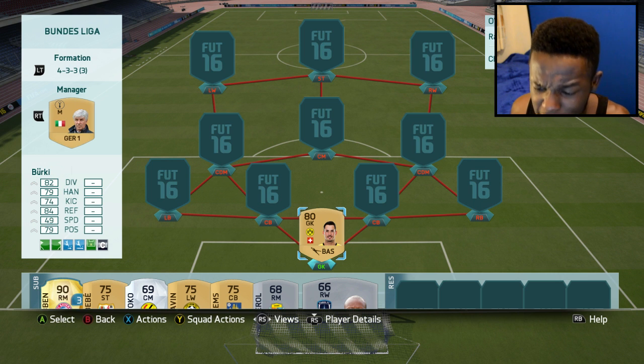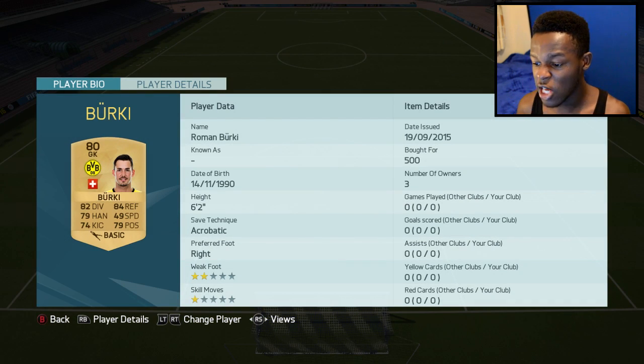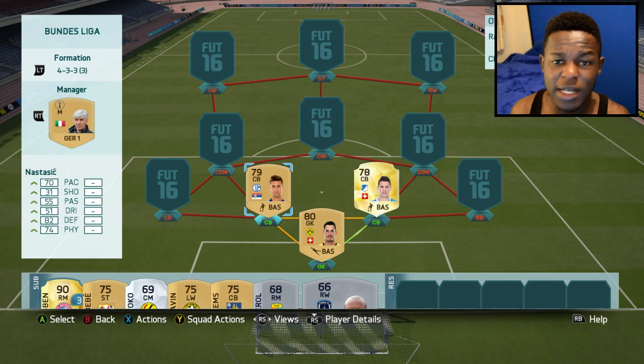As the goalkeeper we have Berkey. This guy's a non-rare beast — he has 82 diving, 84 reflexes, 79 handling and 79 positioning. He cost me 500 coins. Look at his stats, he's a beast so I had to put him in this team.